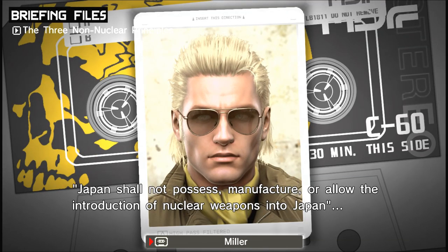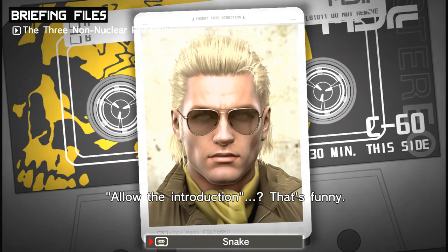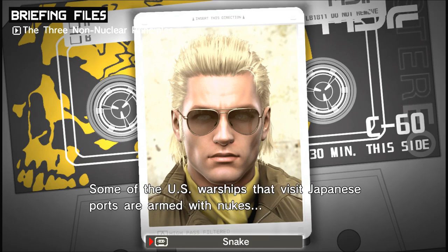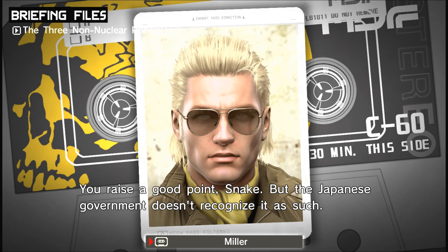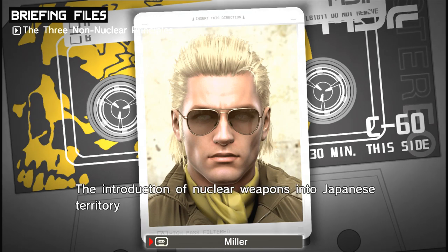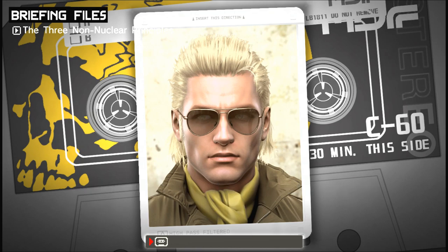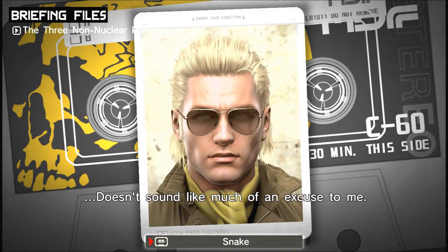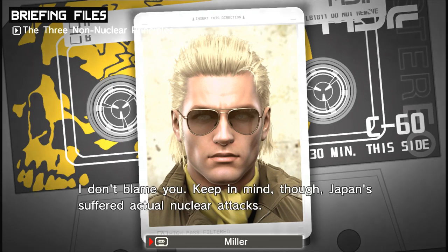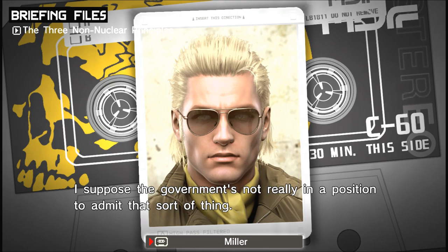Japan shall not possess, manufacture, or allow the introduction of nuclear weapons into Japan — those are the three non-nuclear principles set forth by the Japanese government. But some of the U.S. warships that visit Japanese ports are armed with nukes — are they transferring them at sea every time they visit? The Japanese government doesn't recognize it as such — the introduction of nuclear weapons into Japanese territory would need to be agreed upon in advance. America hasn't made any such agreement, therefore they aren't bringing nukes into Japan. That's the official excuse. Japan suffered actual nuclear attacks, so anti-nuke sentiment runs deeper than you think.